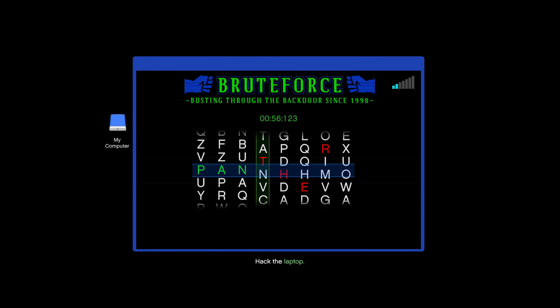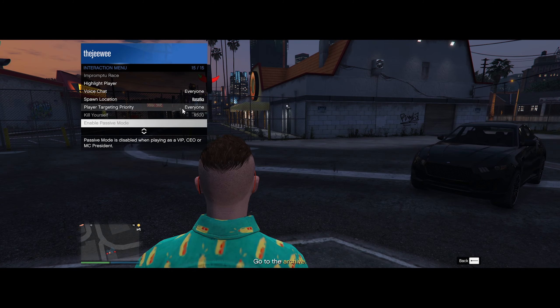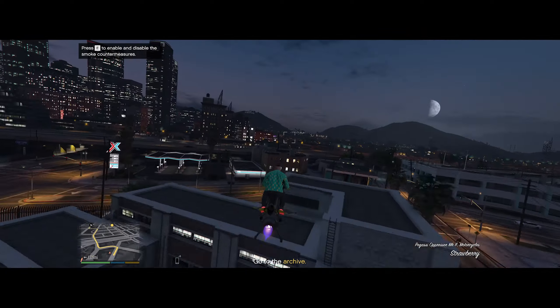Hack the laptop, get out, spawn your oppressor and fly towards your secondary location.